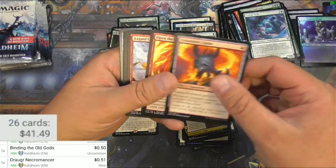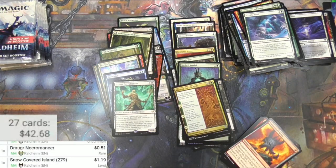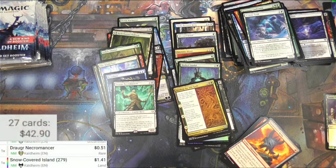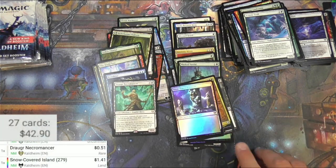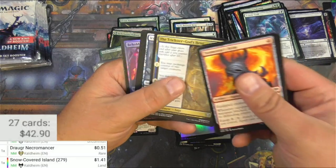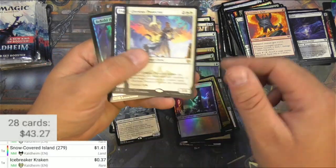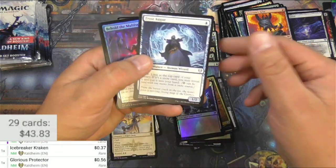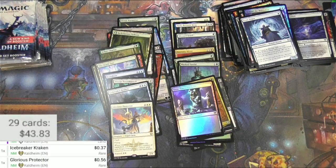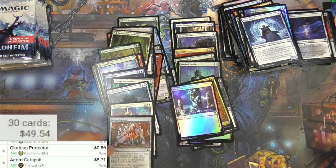Berserker, foil island — I should probably scan the foil ones at least. The foil snow-covered island — it's a buck 41, should probably be pulling the foil ones. The Trickster God's Heist, an Icebreaker Kraken, and a Glorious Protector — can be foretold. Auger and an Acorn Catapult — at least I got a second rare from the list out of this box. The list version is currently $5 something, so I'm happier to have that probably than the Broodstar.